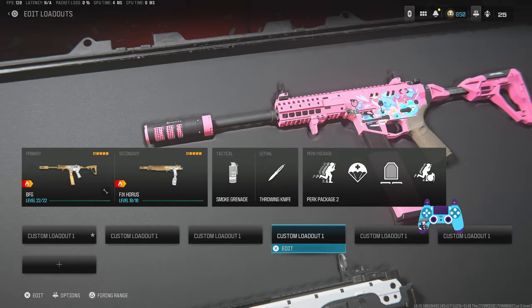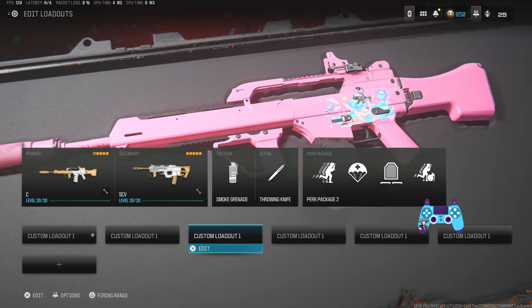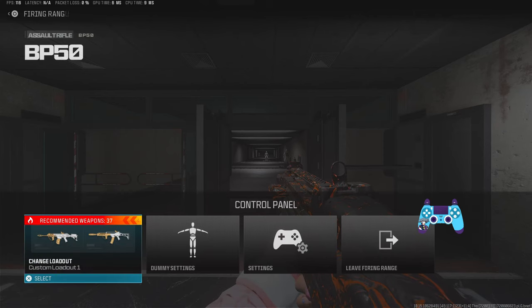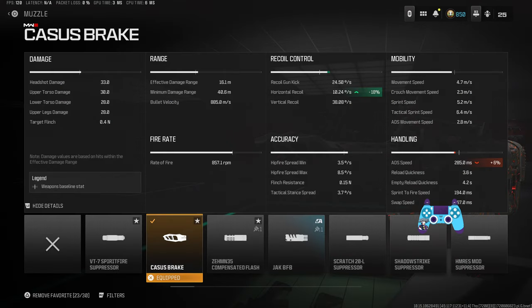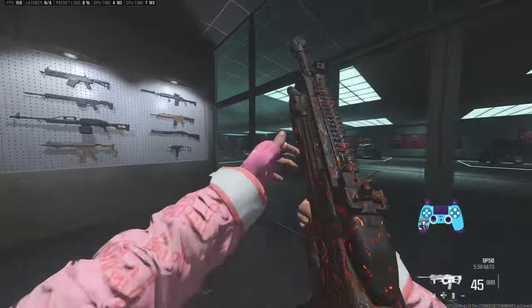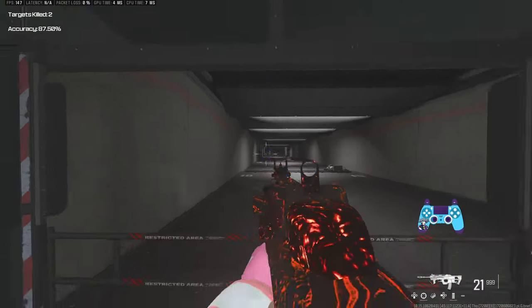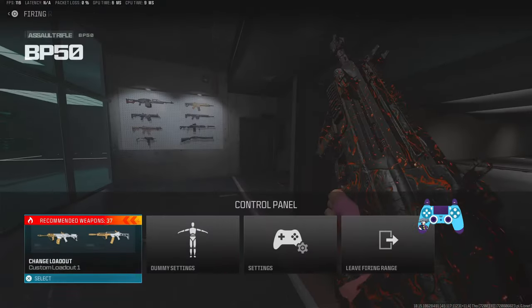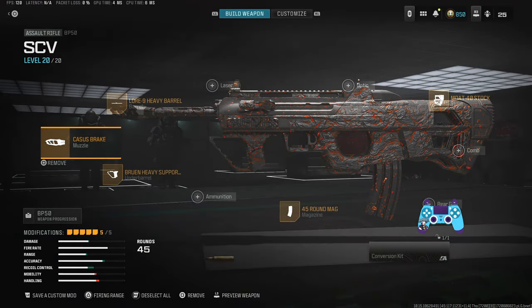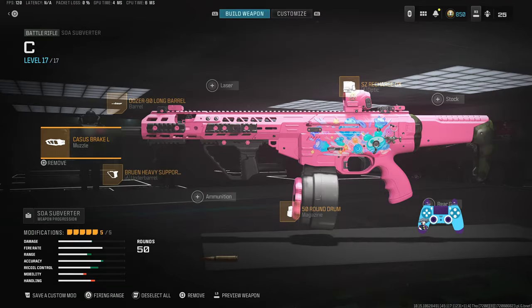We're going to move on to the range meta, touching first on the lower contenders or the ones better for Rebirth, then the ones for big map. First we have the BP50 — here's your build. It's got a decent bullet velocity of 885. We're going for the Casus Breaker to cut any visual recoil since we're using an iron sight. Here's what it looks like — very beamy, fantastic TTK. The only downside is the damage-per-mag; I'll primarily use this for Rebirth or maybe solos and duos on big map.